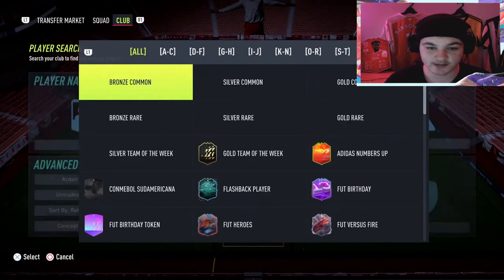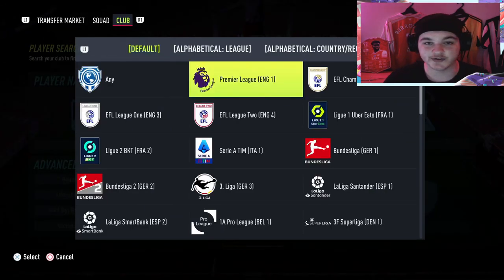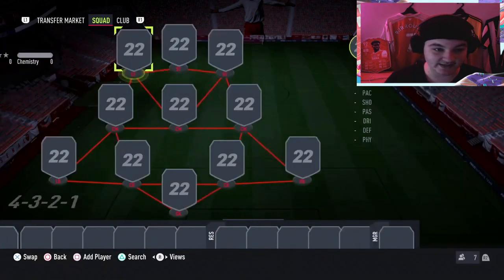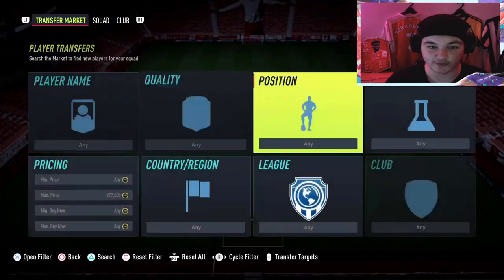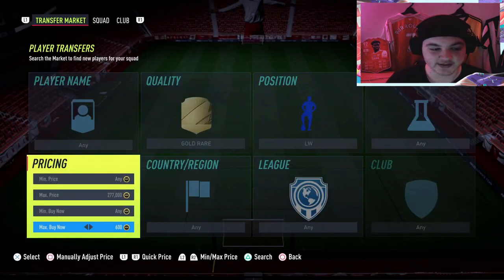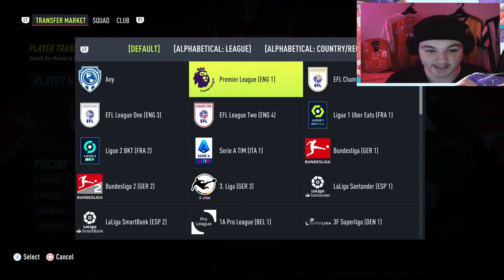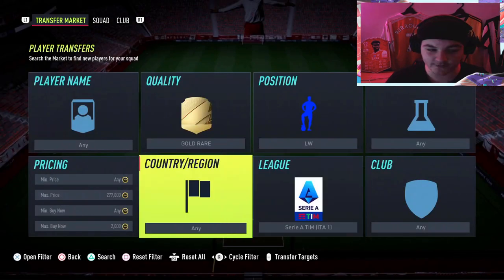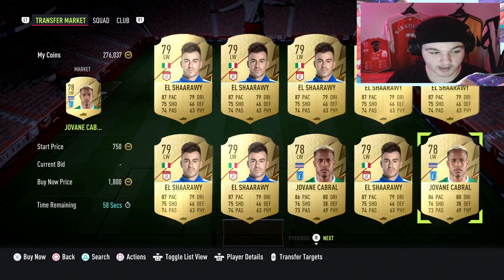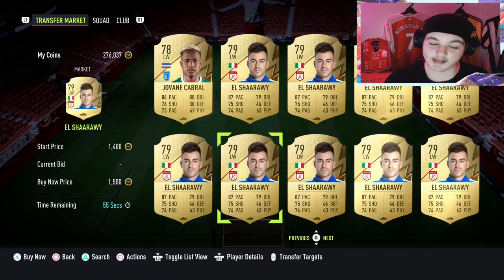You can have any league you want as long as the player is less than a certain amount of coins. Search for a left wing, put it on gold rare, set the maximum price to 2,000 coins, and choose a league — then stick by that league. For example, if you go for Serie A, you can buy someone like Jovan Cabral; these are all under 2,000 coins.